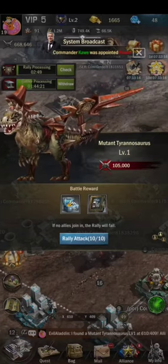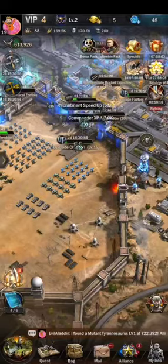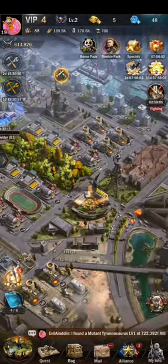So we go to kill dinosaurs. There is a monster like dinosaur in the event center. You can search for the dinosaurs, kill them, get the rewards, and develop your city as well.